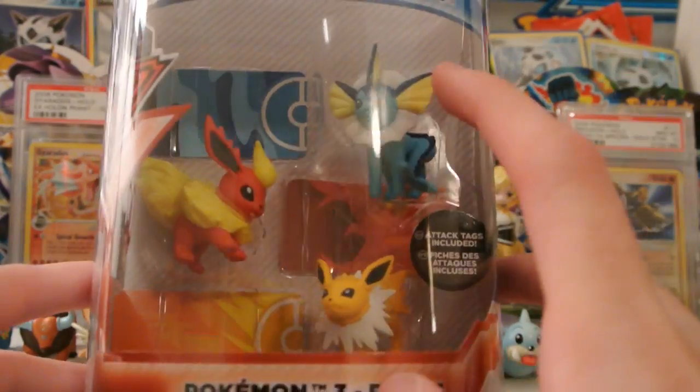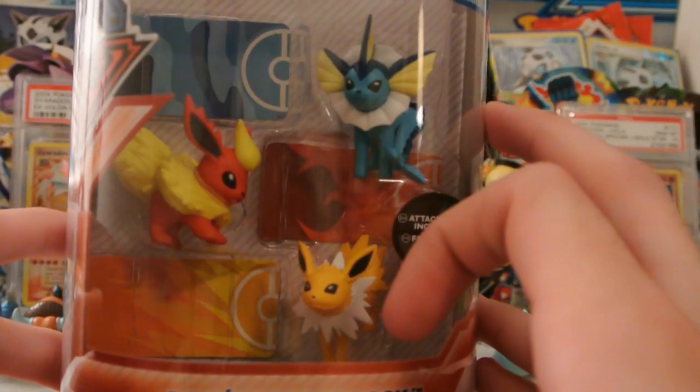It was another one of these Tomy bundles, and this one has a few Eeveelutions in it — specifically the Gen 1 Eeveelutions. It comes with a Vaporeon figure, a Flareon figure, and a Jolteon figure.